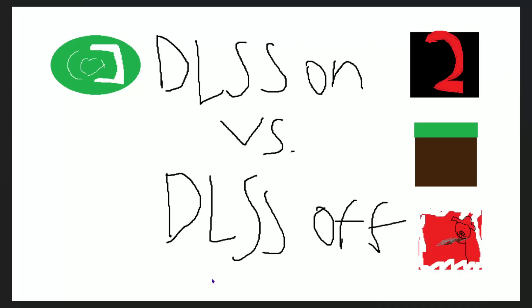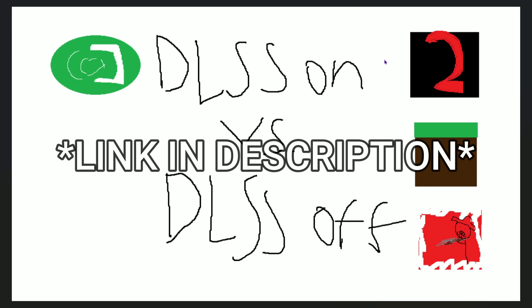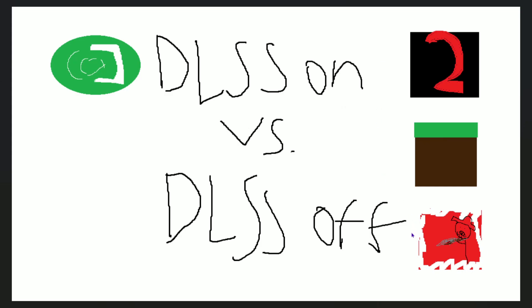Hello everybody and welcome to another video where today we are going to be checking out the differences between having DLSS on and DLSS off in Dying Light 2, Minecraft, and Red Dead Redemption 2, to see how they impact performance and visuals. I highly recommend installing a program called DLSS Swapper. With most of these games you can swap DLSS manually, but it allows you to update the files so that you have the clearest visuals. For Minecraft it is a very complicated process, so you will see the most recent DLSS versions in Red Dead 2 and Dying Light 2, and an older 2.1 version in Minecraft.